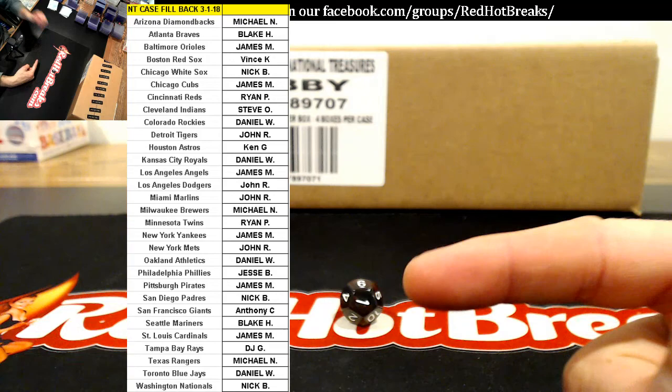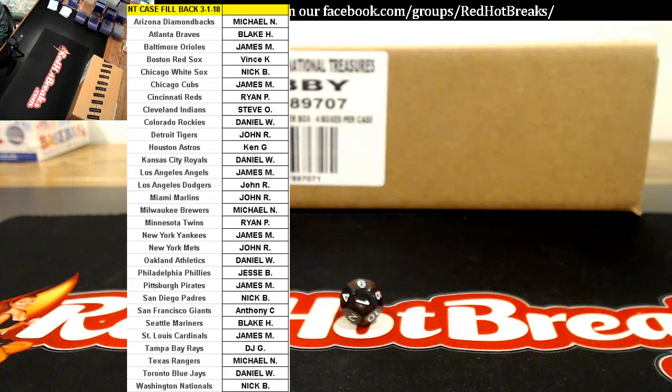RedHotBreaks.com. This is the National Treasurer's fillback case, 3-1 of 18. We're watching a basketball game — get us on game 206 or something for a time stamp.